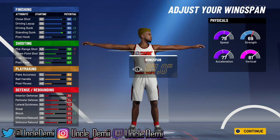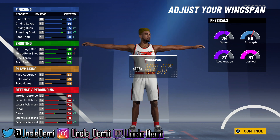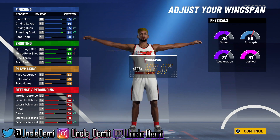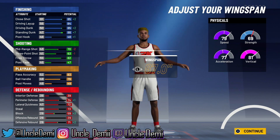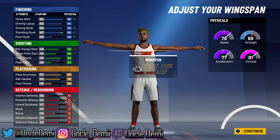Looking at the full stat spread: finishing, shooting, playmaking, defense and rebounding. You get a plus 4 there as well, so you're looking at an 89 driving dunk and a ridiculous 92 standing dunk, which is very beneficial. You have a 74 mid-range and a 67 three-ball — you're going to need a lot of badges to shoot well with that. You also have an 83 ball handle and an 87 pass accuracy, which is good. Defensively, you'll be okay — 79 perimeter defense, 76 lateral quickness, a 63 block, and a 75 defensive rebound. All in all, not that bad.